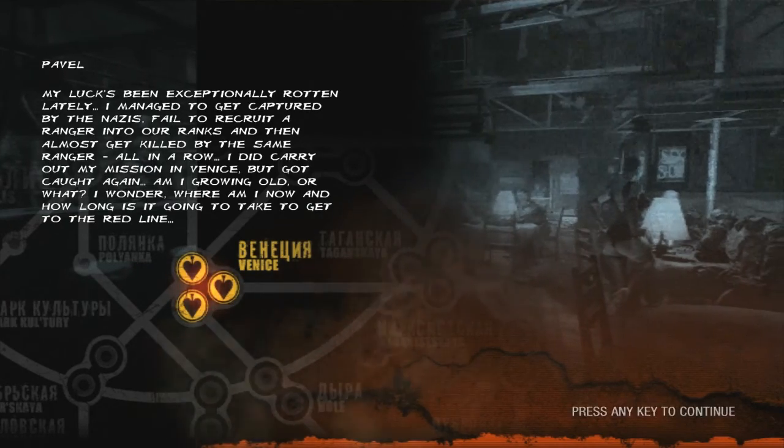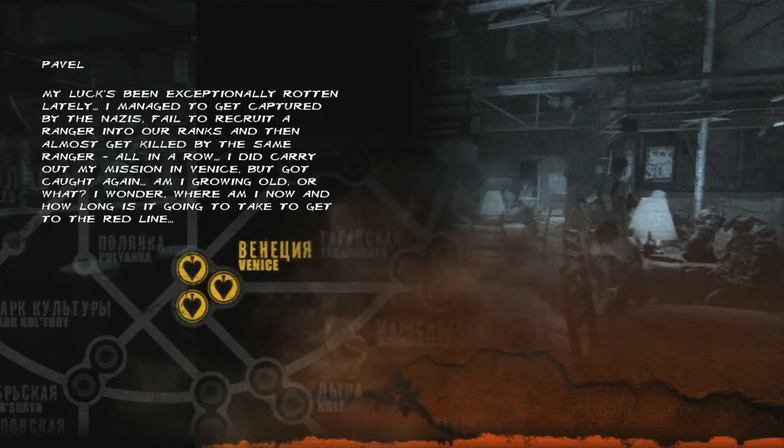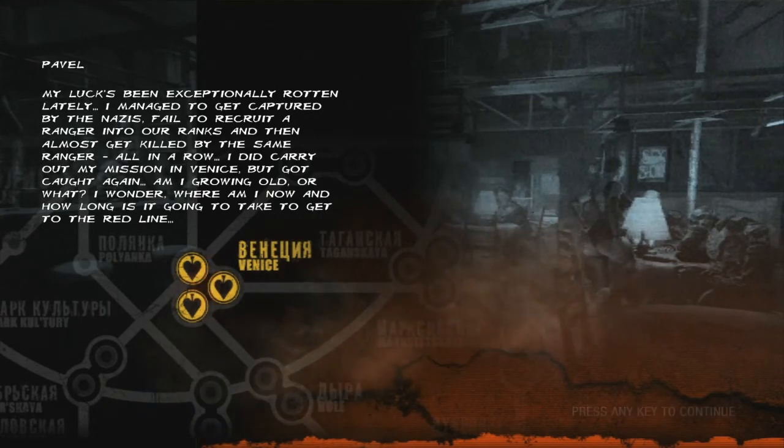So this takes place just after Artyom held up Pavel in Venice, before he escaped, when the stalker Simon came in. And I guess he got caught by bandits who mostly run Venice.